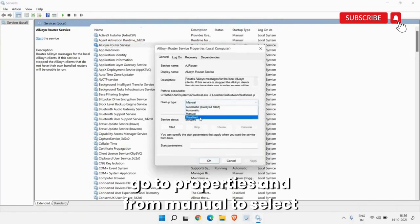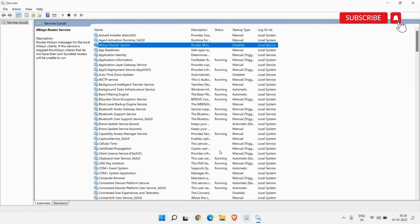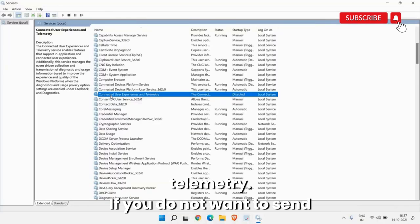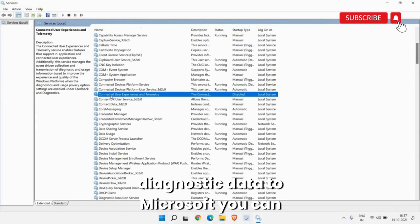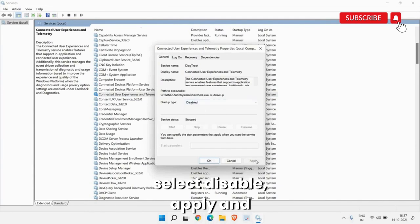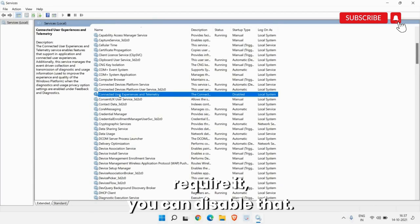Change the startup type from Manual to Disabled, then click Apply and OK. Another service to disable is Connected User Experience and Telemetry. If you do not want to send background experience or diagnostic data to Microsoft, simply disable it: right-click, go to Properties, select Disabled, click Apply and OK.